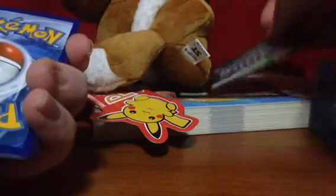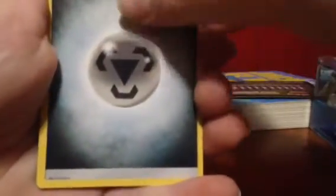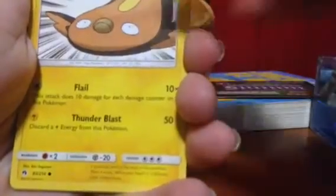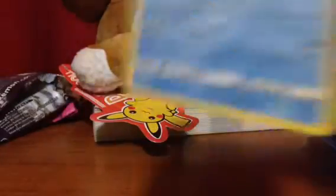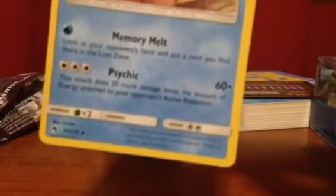So, free code if anybody wants that — unless I get it before. I don't know, if anybody wants it, you can just grab it. Steel Energy, Custom Catcher, Fairy Charm Dragon, Hitmontop, Treco, Pikipek, Scyther, Chikorita, Zebstrika, and a Slowking — that's cool. Our rare is Memory, Melt, and Psychic.